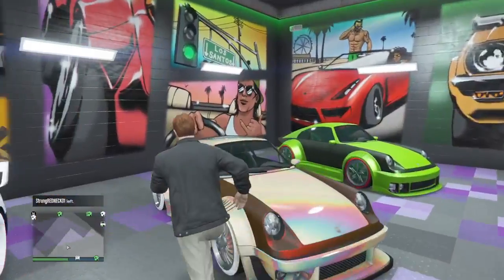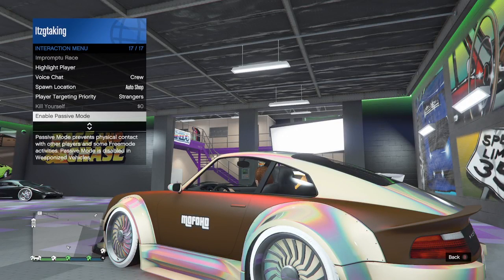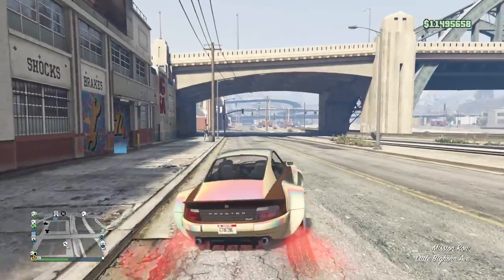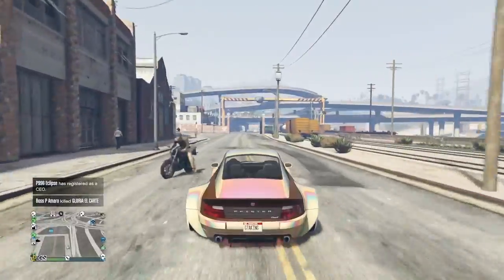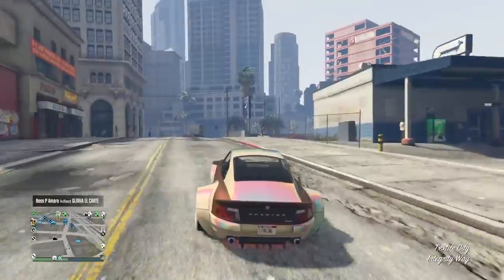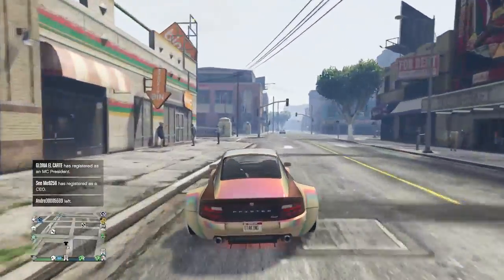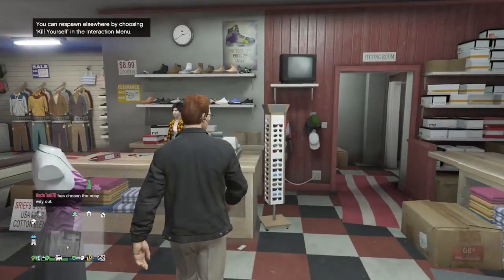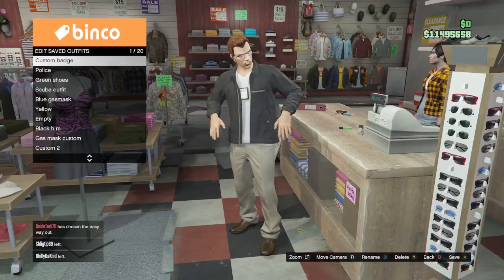Before I leave, I'll go into Passive Mode so I don't get blown up since I'm in a public session. I'm going to the nearest clothing store. Inside the store, I'll walk up to the counter, press right on D-pad, go to my saved outfits, and hit Edit Saved Outfits.